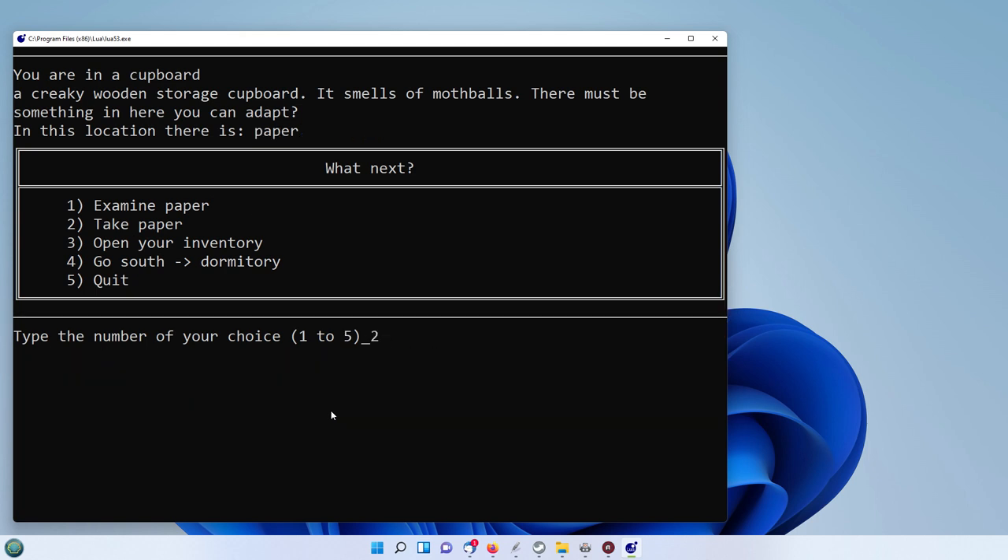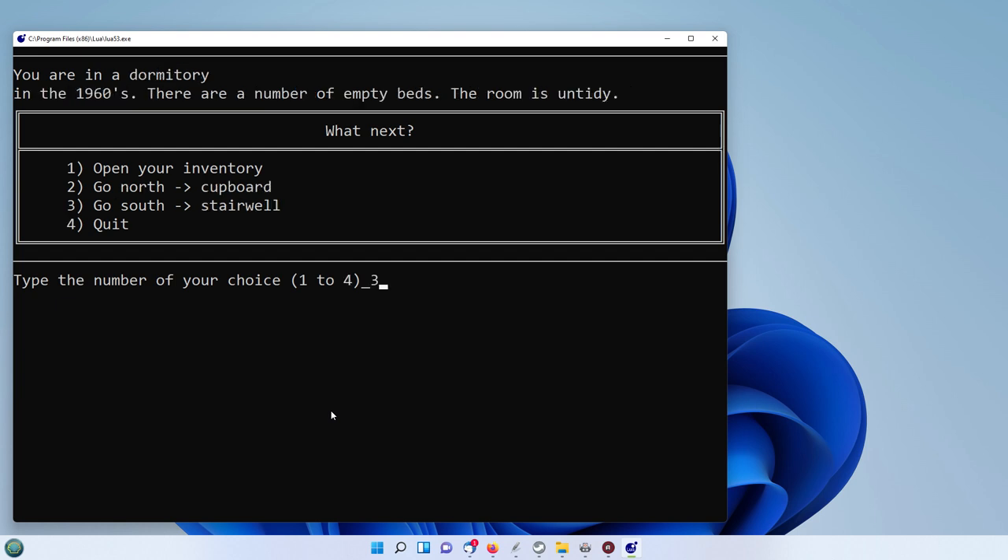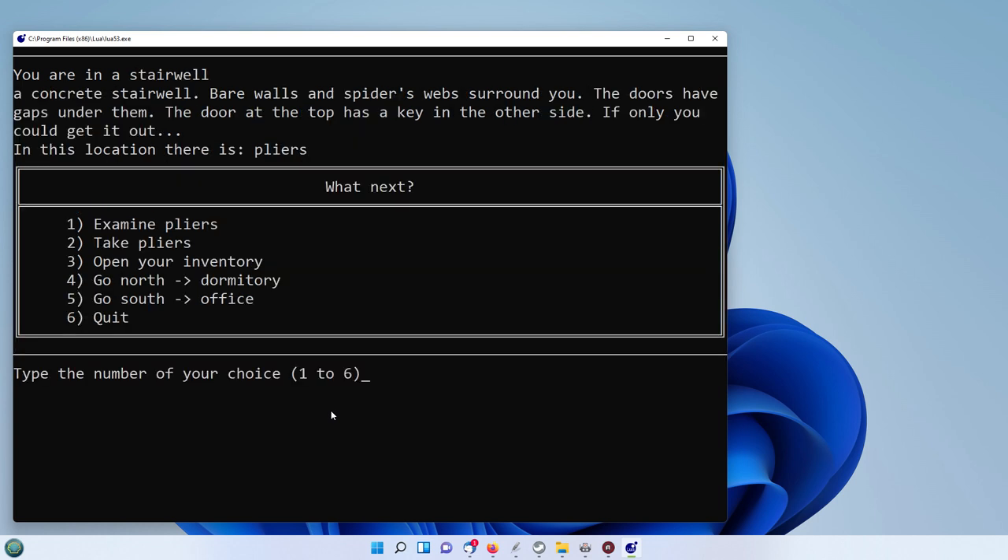And the paper. Obviously if you examine them these will give you clues as to what to do, but I just want to scoot through this as quickly as possible. So we're now going to go south to the dormitory and then south again to the stairwell. It says here: bare walls and spider webs around you, the doors have gaps under them. The door at the top has a key on the other side if only you could get it out — a little clue there, so maybe you need to make something. Let's take the pliers initially.